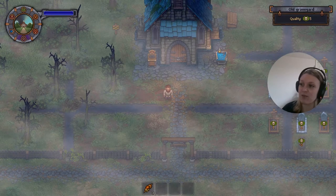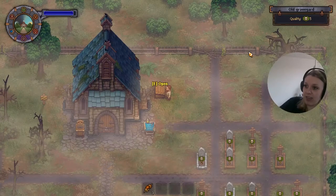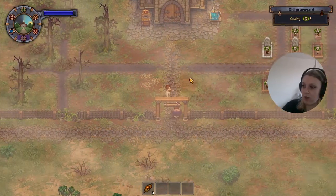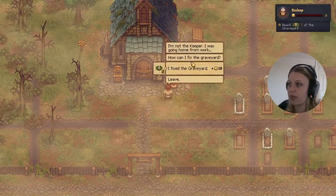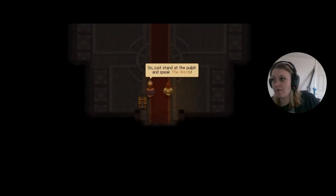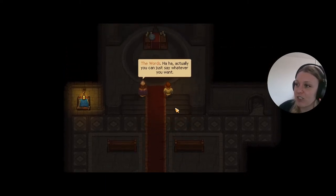To start earning money from burial certificates we also need to unlock the church, because we have to start generating income for the townsfolk so people want to come to town and spend their money at the inn, etc. We don't have anything here — four corpse burial certificates, that's what they're called. Let's wait for the bishop to come through. There we go — I fixed the graveyard! And our first sermon: just stand at the pulpit and speak the words.